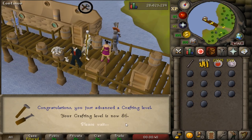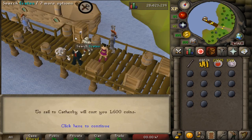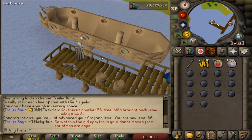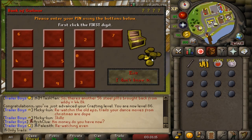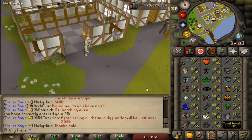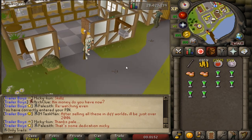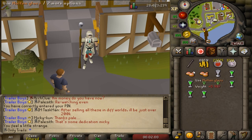Finally, 86 crafting! Which means we can actually boost up to 87 to make the lamp. I completely forgot what it was called - I know it was the lamp thing but I don't remember the name. Frankly, I'm going to miss this grind. It wasn't great, but we have an 86 skill now, which is my highest skill except for strength. That's even higher than my hitpoints. Without further ado, let's try and get this +1 boost.